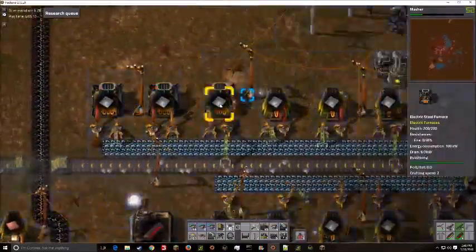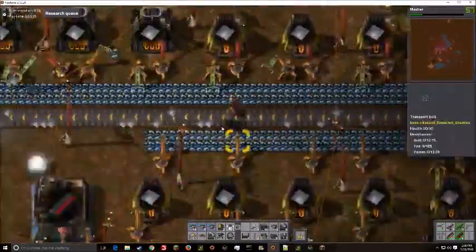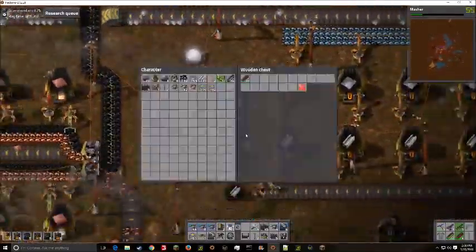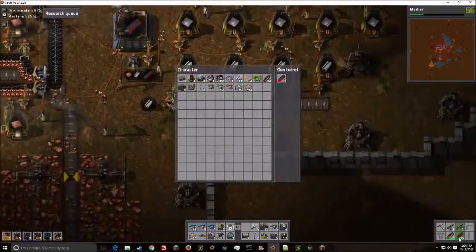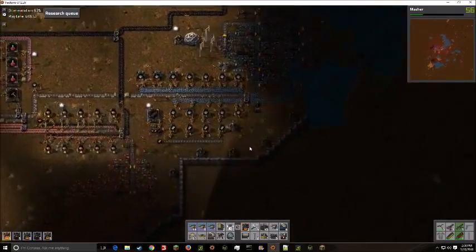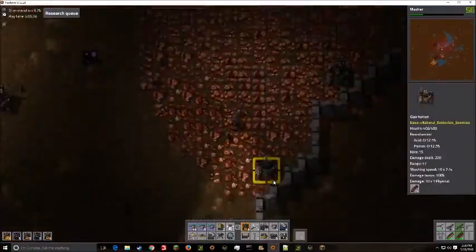We also upgrade these to steel electric furnaces since I already took out the coal supply. There's no reason to make regular steel furnaces, but we need more iron, and that was pretty well the easiest way to do it. Now they do take quite a while to craft, so I kind of just run around looking at stuff.